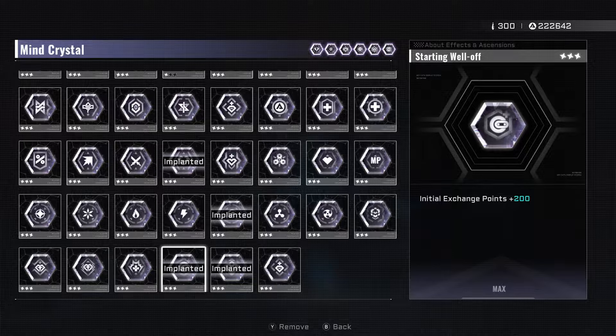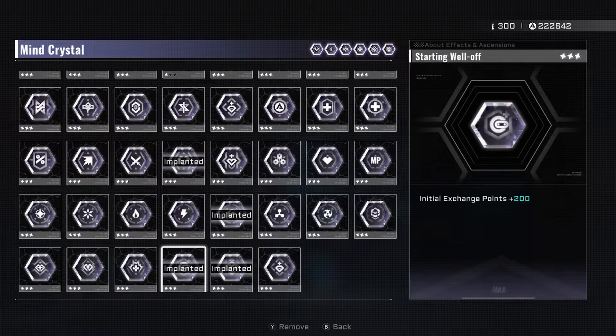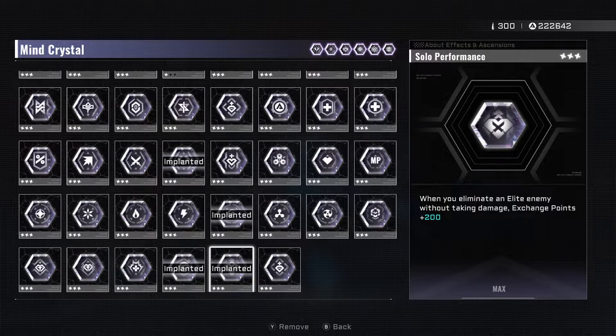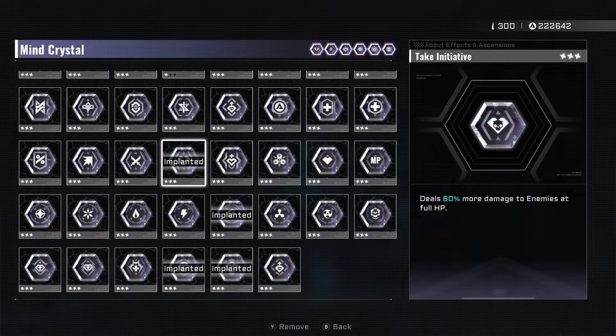Some other mine crystals that can help are Initial Exchange Points and the one that gives Exchange Points +200 when you eliminate an elite enemy without taking damage. These just help you get to your tactic ascensions faster. They're not required in any way — you should generally get enough money by the end of the run. If you don't have enough money at Omega Sector, you can fully clear it and that'll give you a lot of money as well.